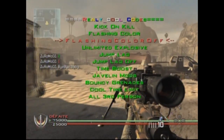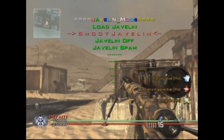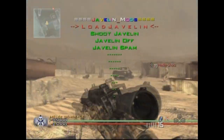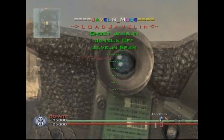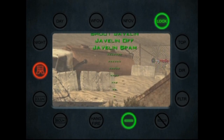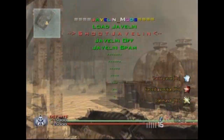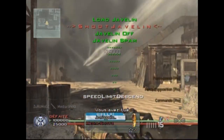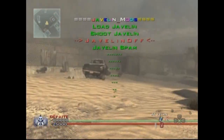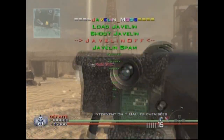If you don't want to do the javelin spam, you can also just load your javelin and shoot all your bullets at the same time by clicking the shoot javelin option. Now you shoot — it's going to kill yourself — and now you click on shoot javelin. There we go, it's going to kill your enemy. And you click on javelin off and you're going to have the normal javelin.